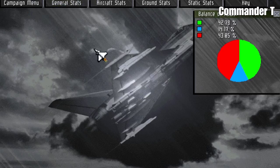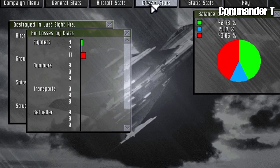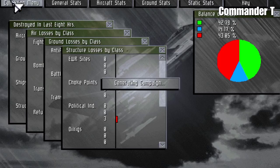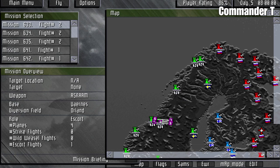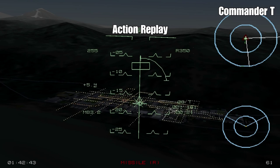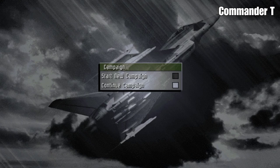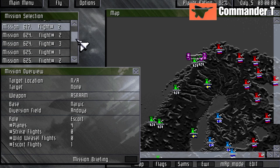We're up to 42% with the balance of power, so that's much better. On the map screen we're up to 86% on day five. We've got 100% of the target destroyed with one additional enemy target, and I think we've gained some more airfields. Let's go straight to the next mission — we're back to 82% with our player rating.